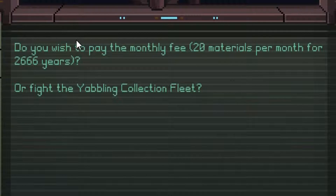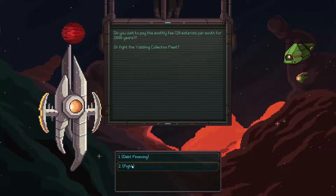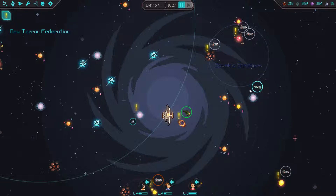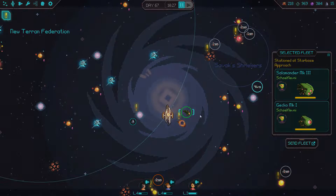20 materials per month for 2,666 years or fight the Yabbling collection fleet? Oh my god! Screw that, we're gonna fight the fleet. This will hurt your credit score, I saw. You know what, you go to hell!